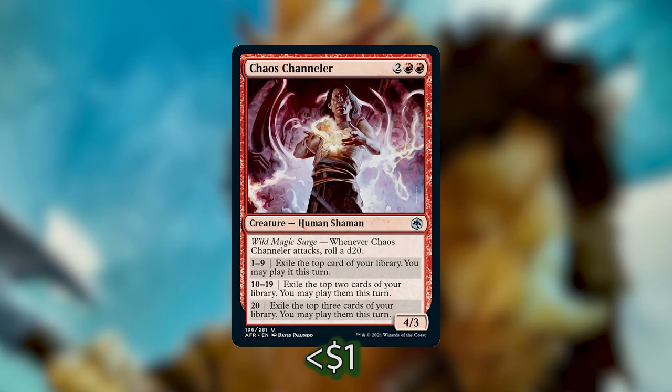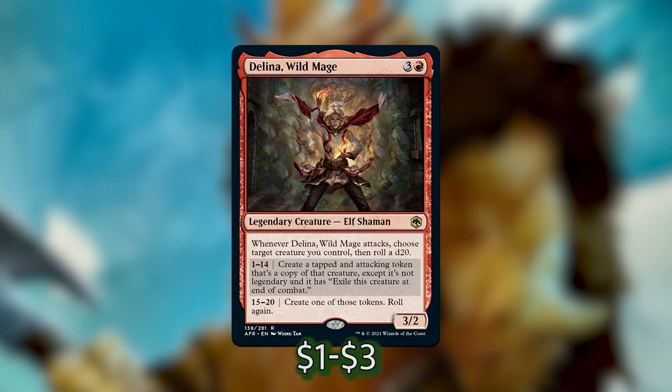Another great card that rolls dice from the new set is Delina, Wild Mage. She costs three and a red for a 3/2 legendary creature elf shaman. Whenever Delina attacks you choose a target creature you control and roll a d20. On a 1 through 14 you create a tapped and attacking token that's a copy of that creature except it's not legendary and it has 'exile this creature at end of combat.' On 15 through 20 you create one of those tokens and roll again. Delina is absolutely nuts when combined with Vrondiss — she's going to be an absolute powerhouse.